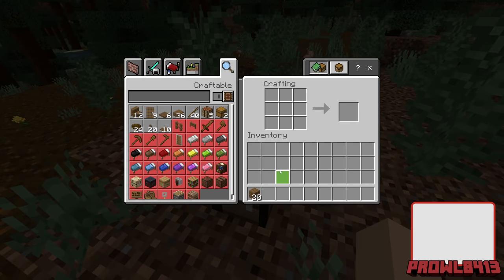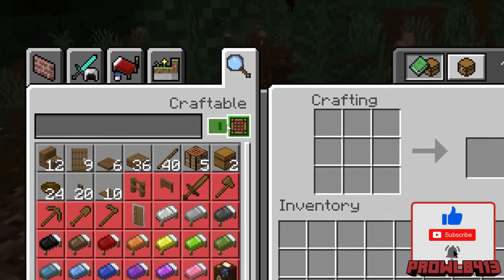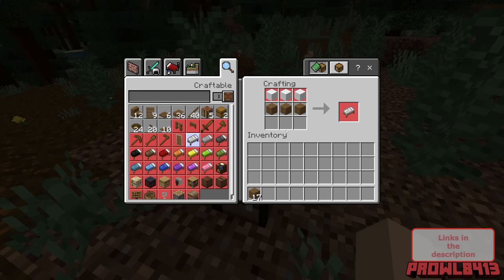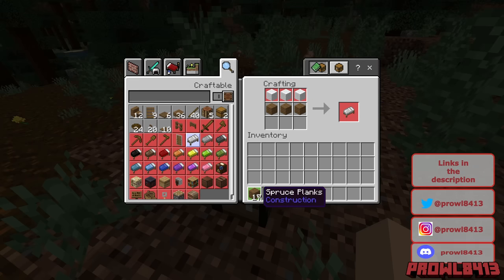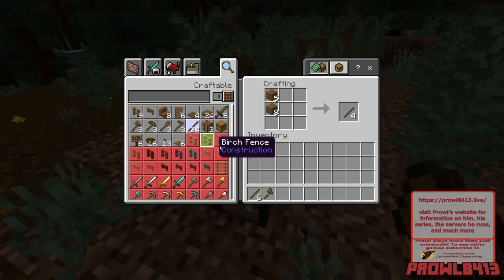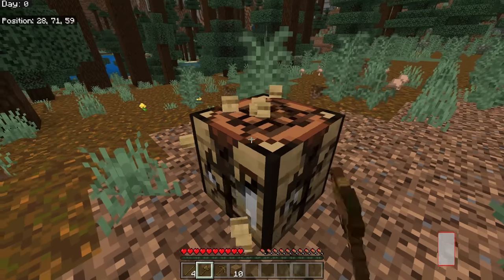We click on the crafting table and it gives us recipes. The nice thing about Bedrock Edition is that the crafting table ticker on the right-hand side shows you everything that is craftable with the materials you have. It'll tell you if you don't have the rest of the materials needed. So let's make some sticks — we'd like to make an axe and a pickaxe, and that's all we're going to need for right now.